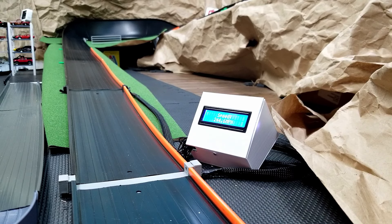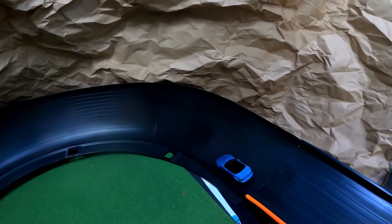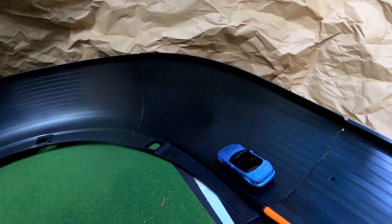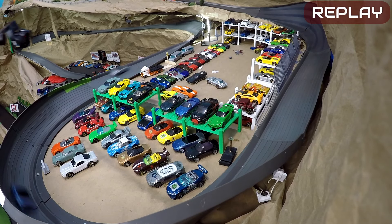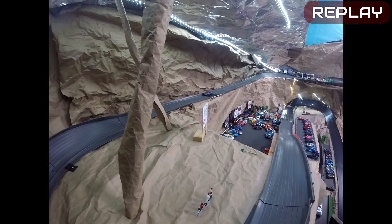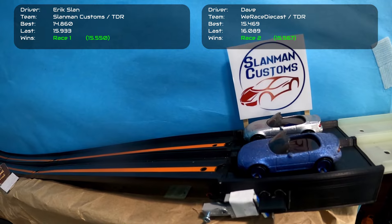A few hundredths of a second too slow — Eric Slan returns to the inside lane. From the replay, Dave really put it on him hard there. Slan falls way behind — a bad run by Slan but a great run by Dave. Now sides switch again, and Slan returns to the inside lane.